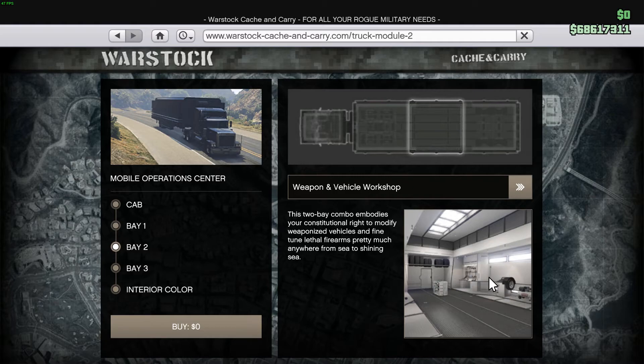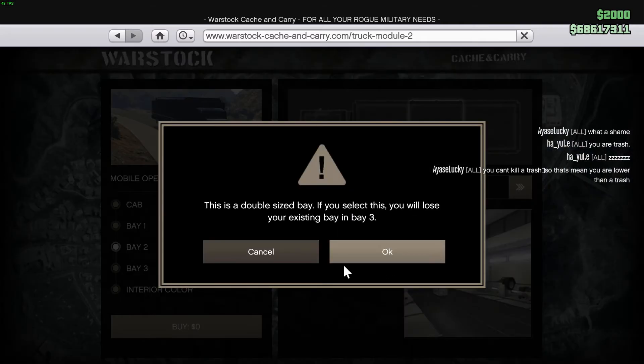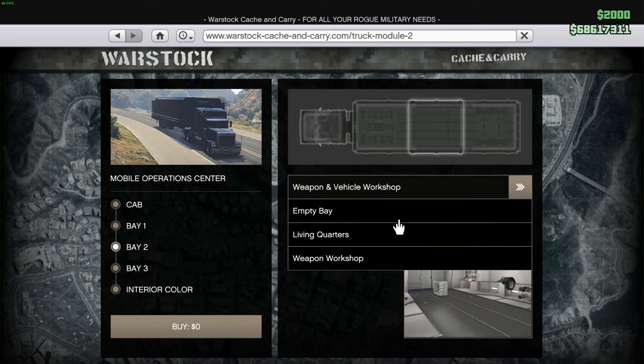Before you buy anything, the default bay will be empty, so you have to select either the Living Quarters, Weapon Workshop, or Weapon and Vehicle Workshop combination. I recommend the Weapon and Vehicle Workshop. As it just warned me, it uses two bays — Bay 2 and Bay 3 — so if I already use Bay 3 for it, I can't get another bay there.